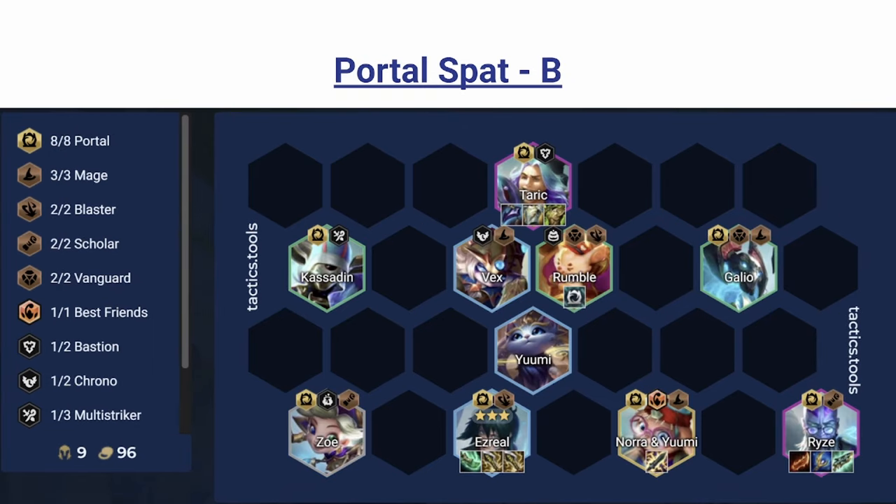Next we have Portal, which is kind of a hit-or-miss trait — the portal either does nothing or does everything. Portal isn't super splashable so you kind of have to play the vertical. There's an awkward breakpoint where 6 isn't really that strong but 8 is pretty solid. You're looking for all the Portal units with something to fit in with the Energies. Rumble is good because he provides Vanguard and Blaster early, but can be replaced with stronger units later. Portal gives a shield to all its units plus random effects from the portal.